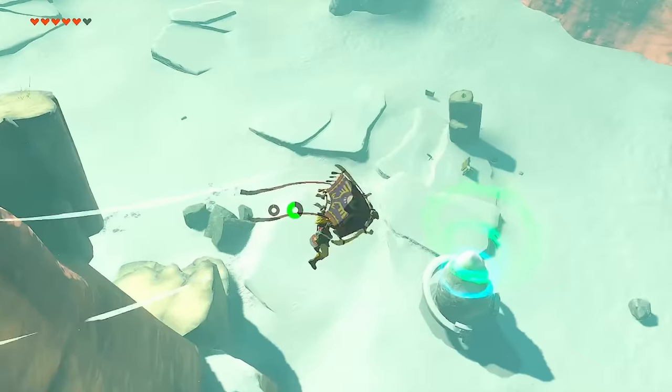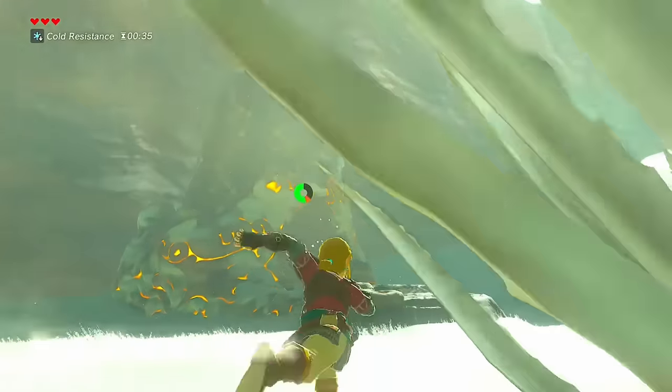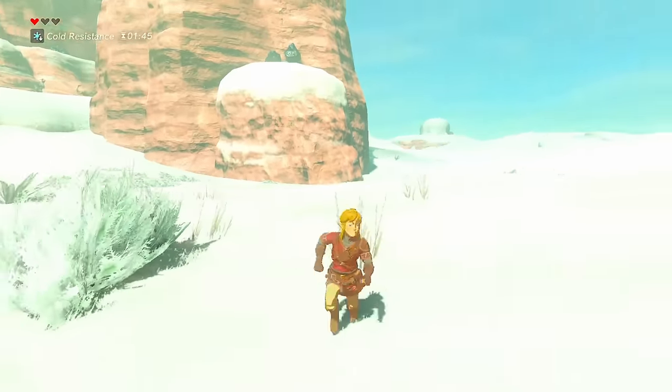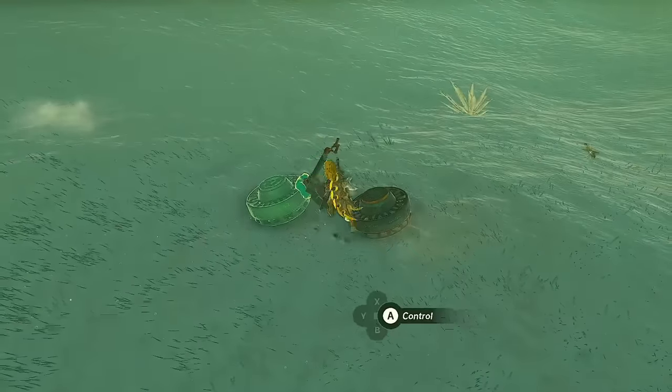Dropping down from here, we approach the Otutsum Shrine in Tears of the Kingdom. And slightly southwest of here, we find the Kima Kosasa Shrine in Breath of the Wild. In each of these Rizoka Snowfield shrine spots, we see nothing where the counterpart is — a theme for this area so far.